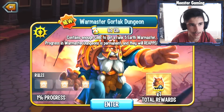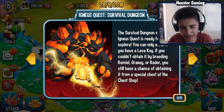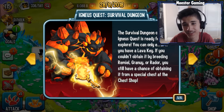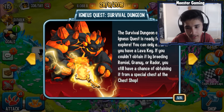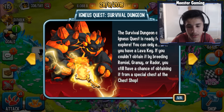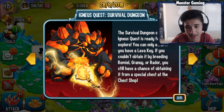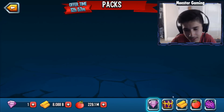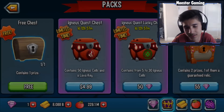Let me restart my game real quick. All right guys, we have it — Igneous Quest survival dungeon, it's finally here! I just had to restart my game, but you can see the survival dungeon of the Igneous Quest is ready to explore. You can only enter if you have a lava key. If you couldn't obtain it by breeding Remil and those other monsters, you still have a chance of obtaining it from a special chest at a chest shop. They actually made a chest here.